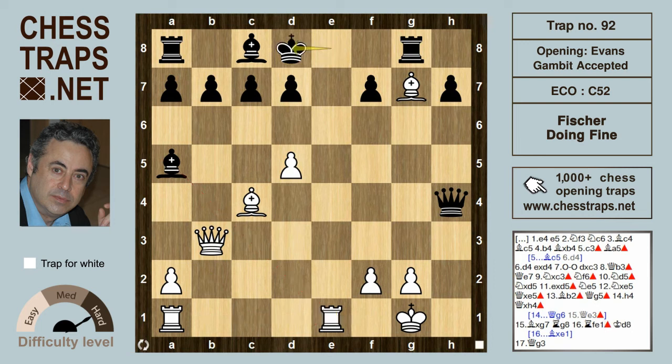So after Re1, we have Kd8. Now how about this move by Fischer — Qg3? The black queen is overworked, because if the queens exchange on g3, we have an immediate mate with Bf6, and that's checkmate.